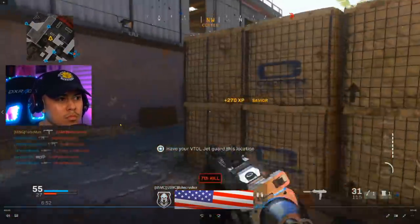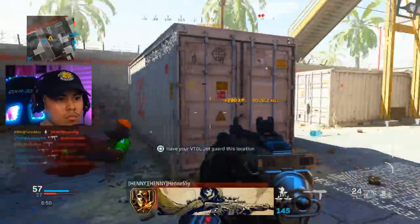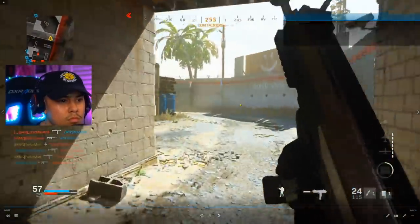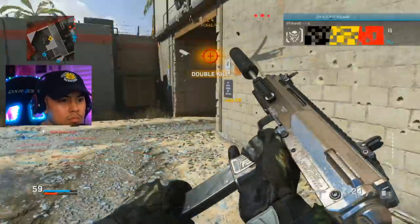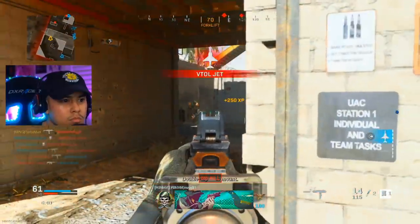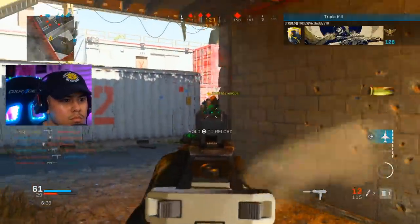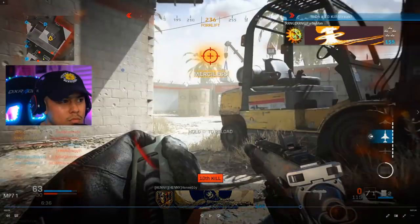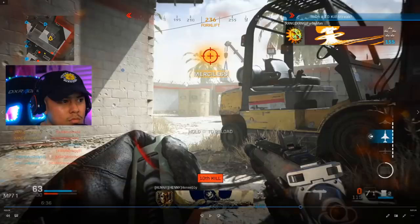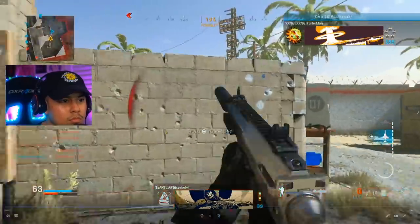I've got some teammates in my spawn so the enemies must be either here or in the middle somewhere. I'm investigating, pre-aiming, and I do come up on a kill — that guy probably just spawned in. Now there are no more teammates in their spawn so they're spawning over here. I see multiple enemies so I'm going to run away — I'm outnumbered. I quickly reload, pre-aim, and let them come to me. They've been playing aggressive all game. I look at the mini map, I know there's one around the crate, and I come up on another kill.